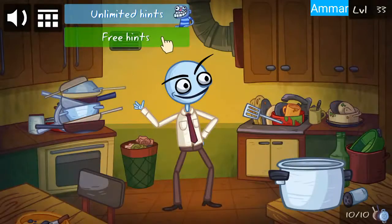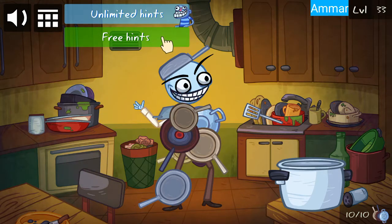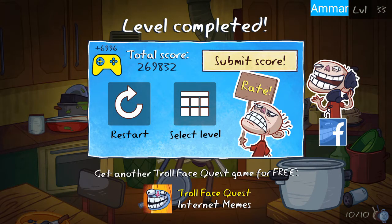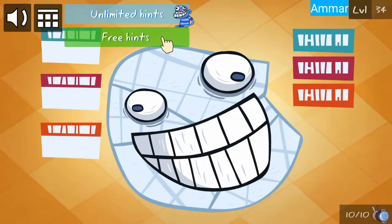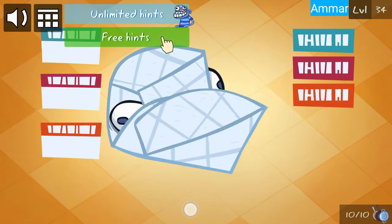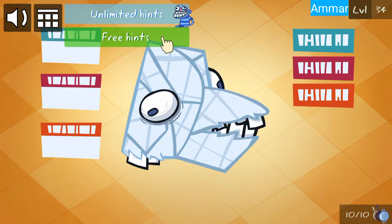Here we are playing the extra levels. Level 33: rapidly tap on all these fishes. First slide to the left, slide down, slide to the right, now rapidly tap.